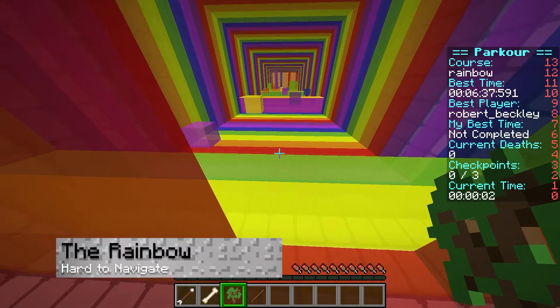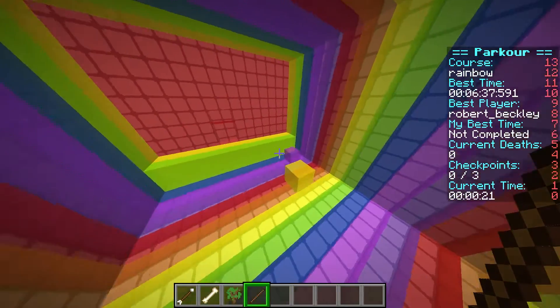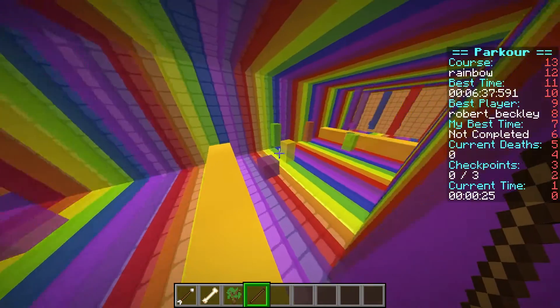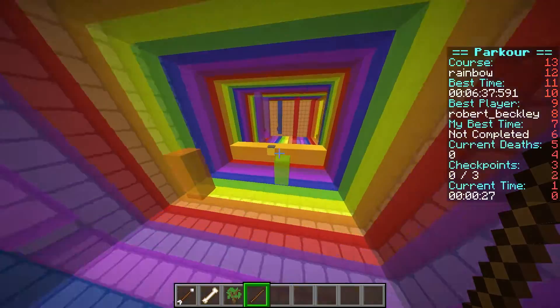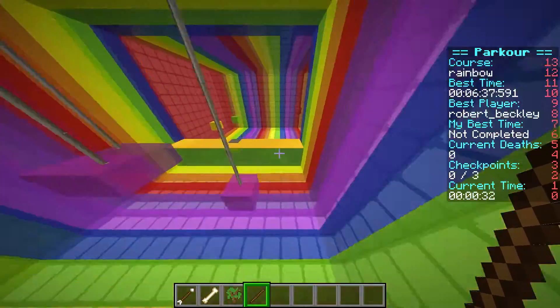The Rainbow course is reminiscent of everyone's favorite map in Mario Kart. This tunnel of light and color is much more difficult to navigate than it might look. You might not have to worry about falling into the void in this map, but it is really easy to lose track of where you are and to get turned around on your journey.